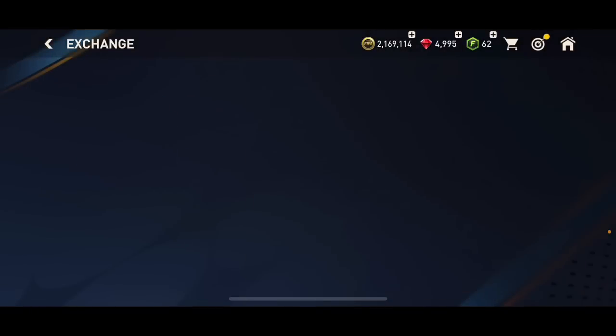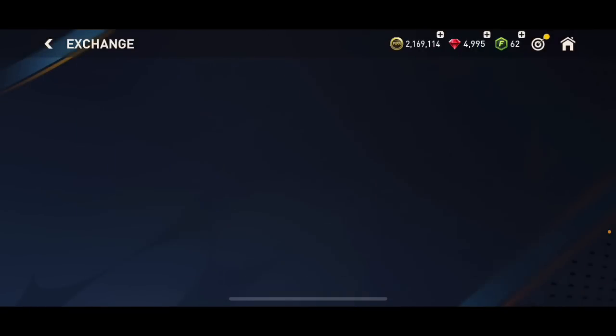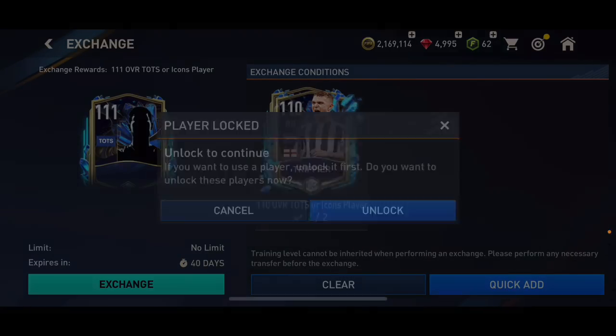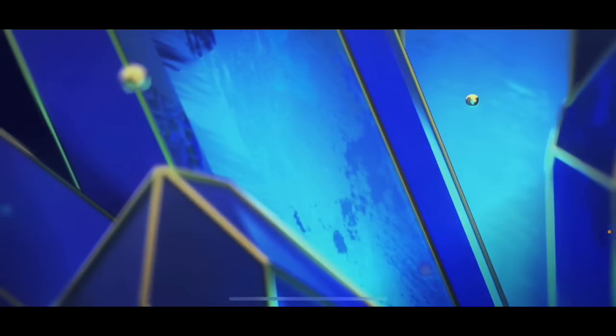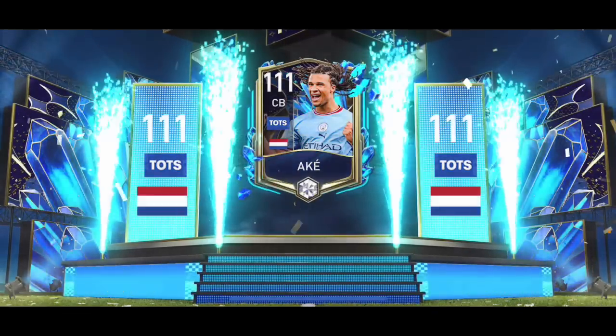I also packed Benacer for free from one of the 105 overall player packs. Both of them are untradeable. For the 111 overall player pack, I can get one of these and I'm hoping I'm going to get one of the Team of the Season players — I definitely don't want an icon because I cannot sell any of those. We got a Dutch central back — oh, that's Ake.